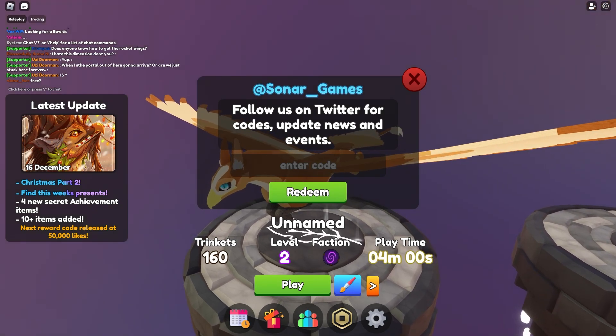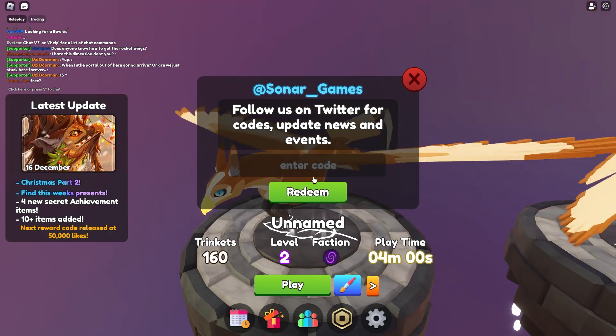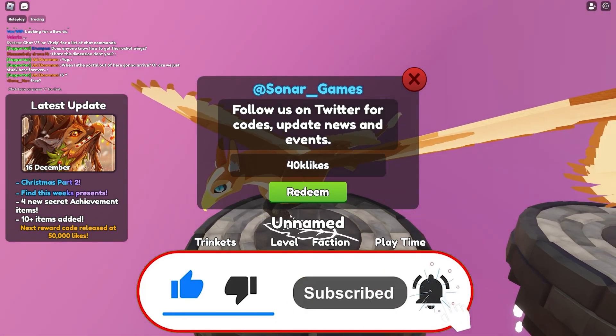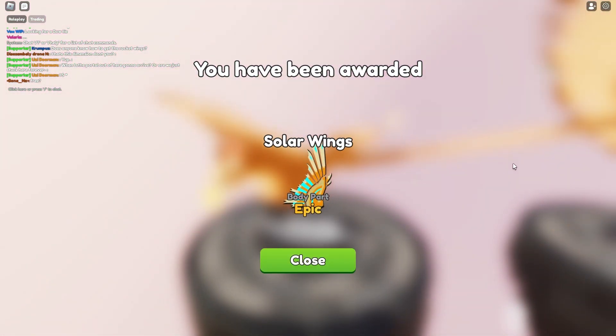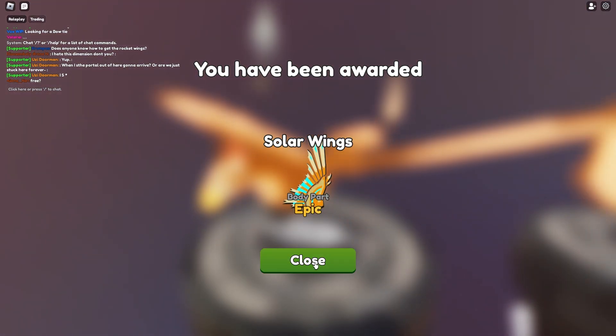Our first code is called Super OP, which is actually called 40k likes. It's literally the latest code. 40k likes is a code that gives you solar wings. That's right, it gives you solar wings, which is awesome. Let's press that redeem button and as you can see, we just got solar wings, which is an epic one.